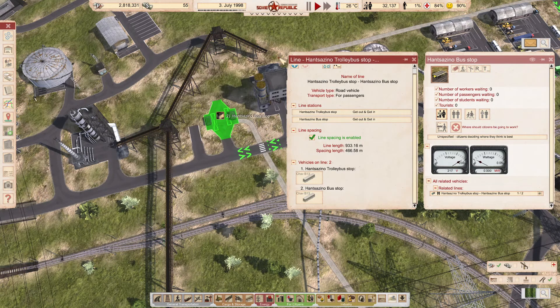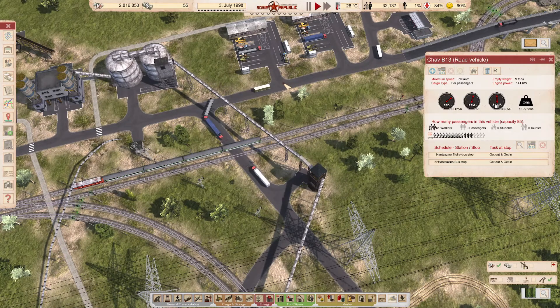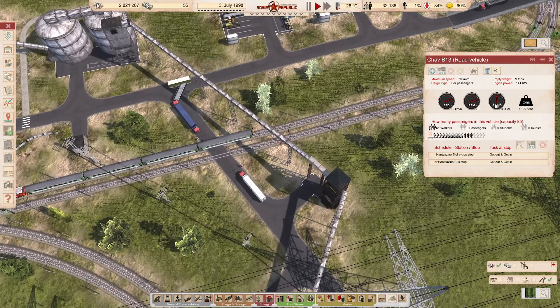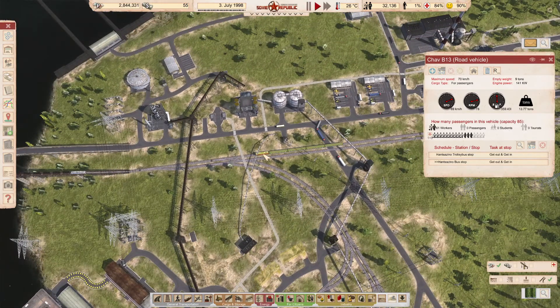This one's carrying 61 workers. Why did it stop there? Oh, because this train's coming in.